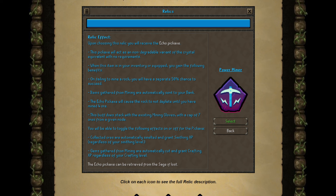Items gathered from any of these skilling activities are automatically sent to your bank. For the Pickaxe specifically, you will cause the rock not to deplete until you have mined 4 ore. This is kind of nice to have — it buffs higher level ores like Mithril, Adamant, and Runite. For example, if you're playing around with a blowpipe and need Runite bars to smith Runite darts, now you have 4 bars instead of 1, so that's really good. This does stack with existing mining gloves, but I don't think that matters too much. Then, collected ores are automatically smelted.